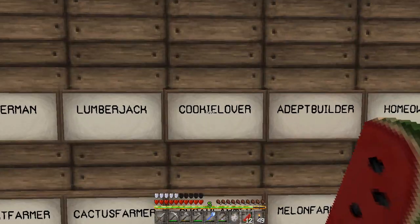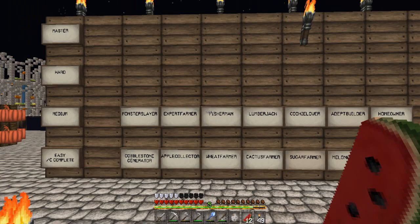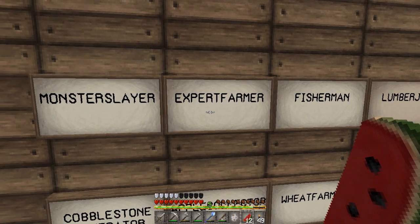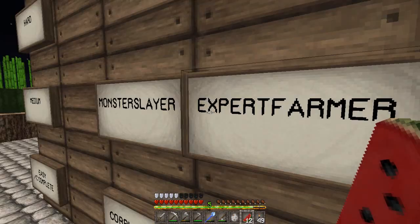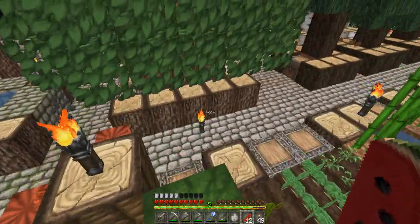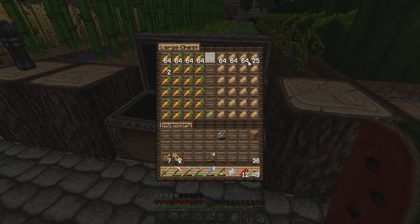I want to continue on with the Cookie Lover challenge, but I said I wasn't going to do that until I got the legitimate cocoa beans. To get cocoa beans in the legitimate fashion rather than through McMMO, I have to complete the Expert Farmer challenge. I have been growing carrots and potatoes like crazy.